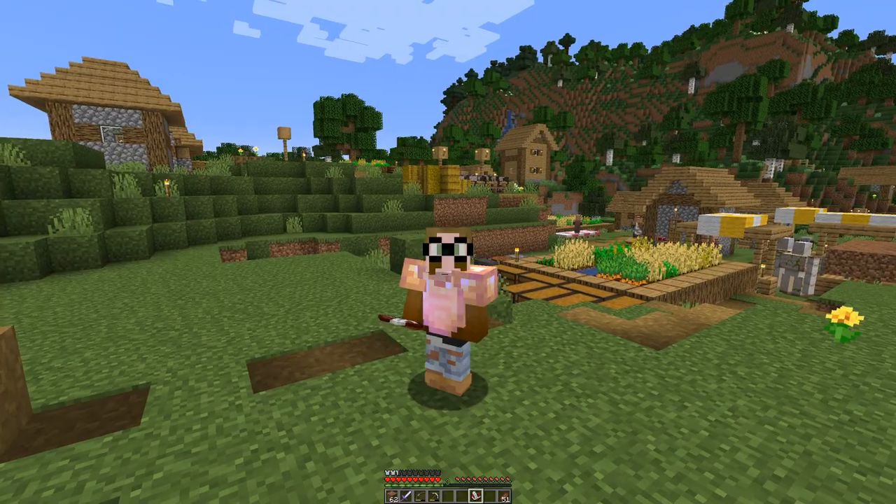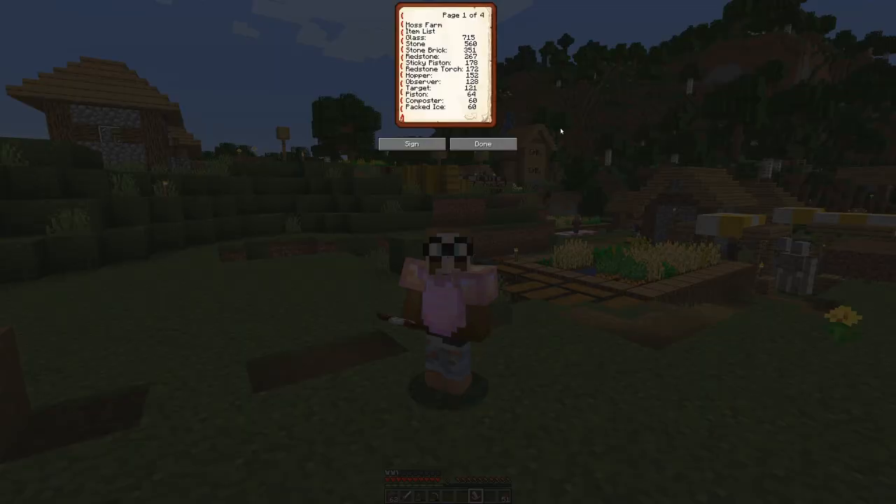I have written a book here and this is basically a list of the ingredients or materials that we need to build. You can see there are some high numbers — not terribly high, but at least some that can be a bit tricky. For glass we need 715 sand and that needs to be smelted. Then observers — we have a bit of quartz in there, lots of redstone components, and of course packed ice.